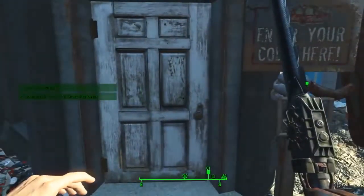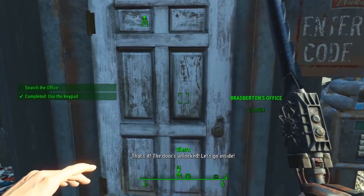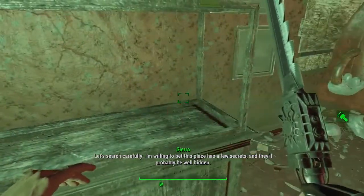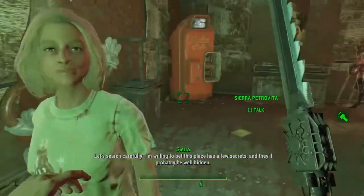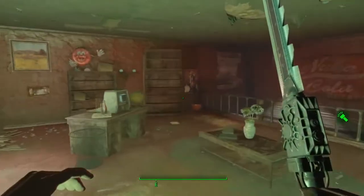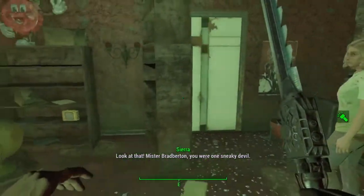Hand that in and she will guess the password for you. You've got to type it into a keypad that will unlock a door into Brad Burton's office, who is the inventor of Nuka Cola. Head into his office, go up to the Nuka Cola vending machine — there's a little secret button next to it so you can open the bookcase into an elevator.